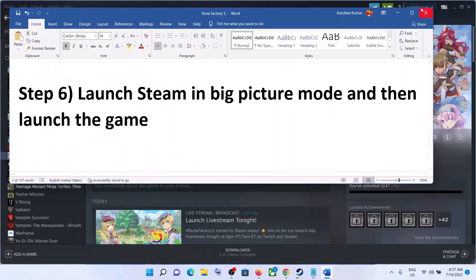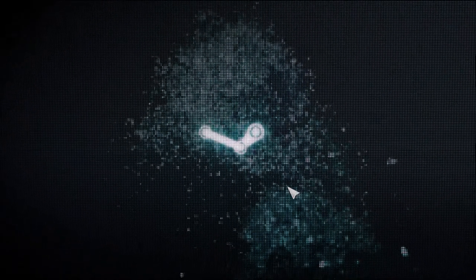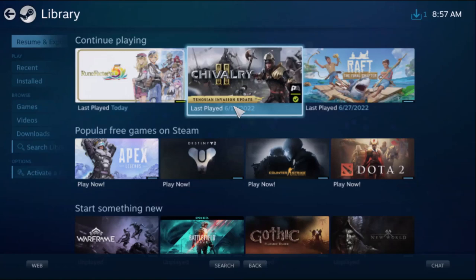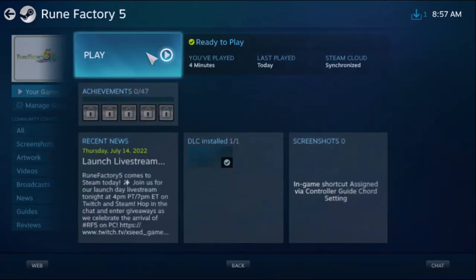The next step is to launch Steam in Big Picture Mode and then launch the game. In the top right you can see the Big Picture Mode icon — click on it. Once in Big Picture Mode, go to Library and find Rune Factory 5. If you don't see it, go to Games and find it there, then click on it and launch the game.